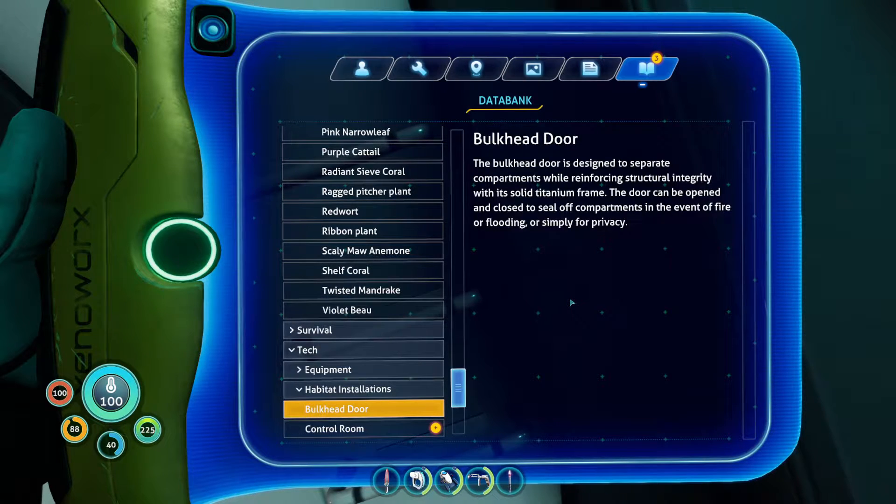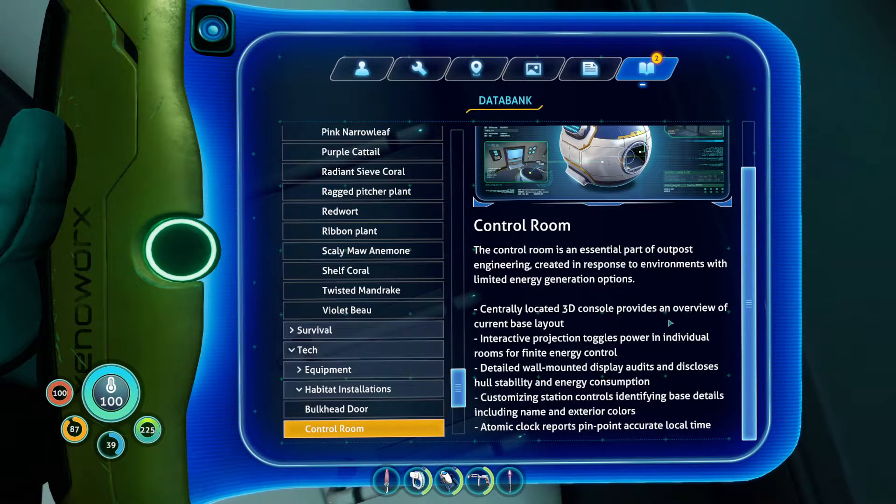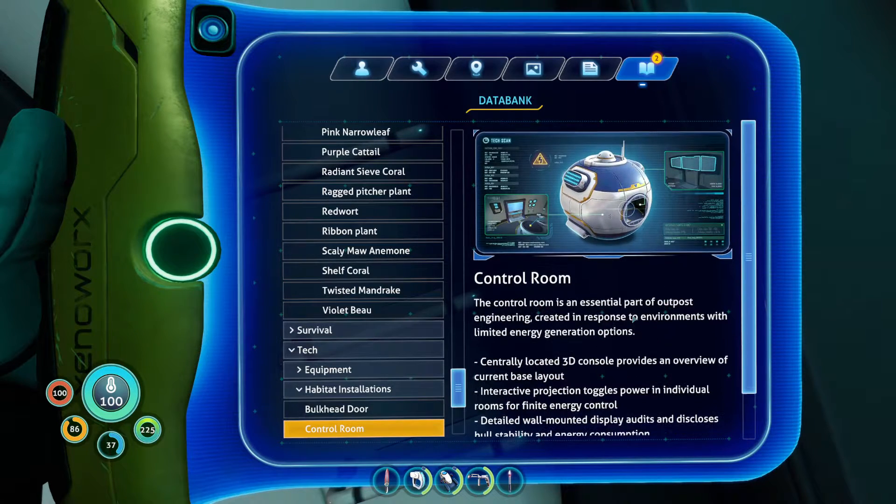The enemies don't attack your base — at least I've never put a base close enough to anything large enough that would actually attack it. Let's take a look at this. Overview of base layout — that's kind of cool looking. Toggles power in individual rooms, so you could turn off power if you know that you're having a power draw that's too high. Let's say you only have one small solar panel and you got a ship that's just sucking down all the power — you could turn off the power temporarily until the sun came back out. All mounted display of hull stability and energy consumption.